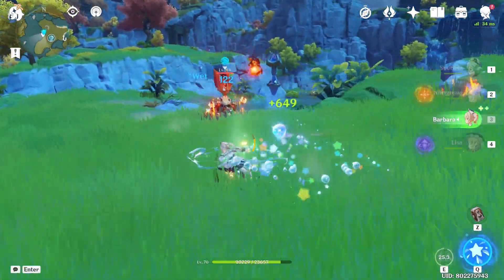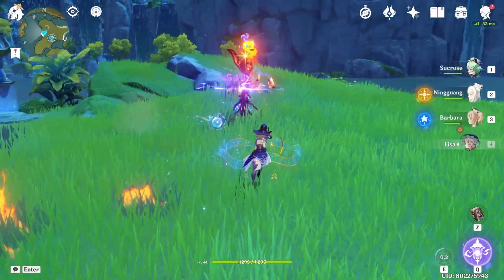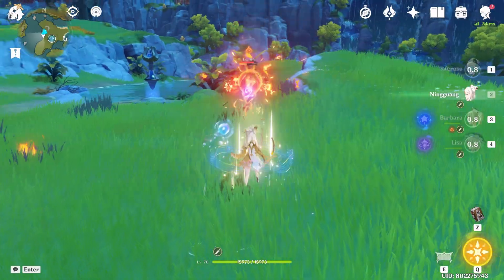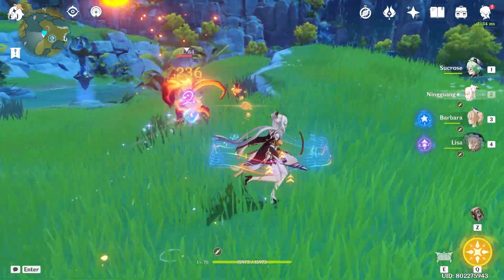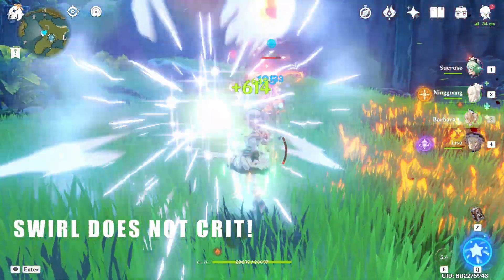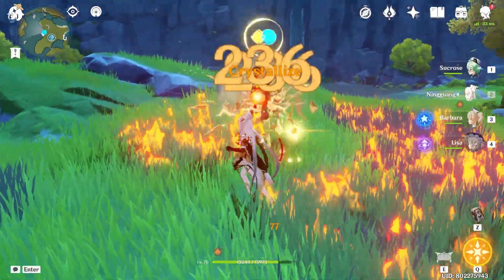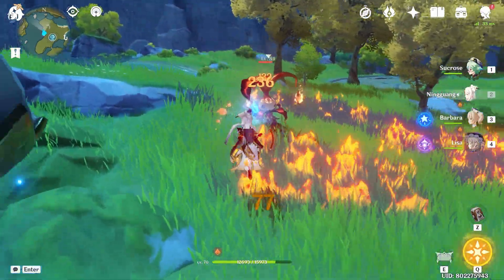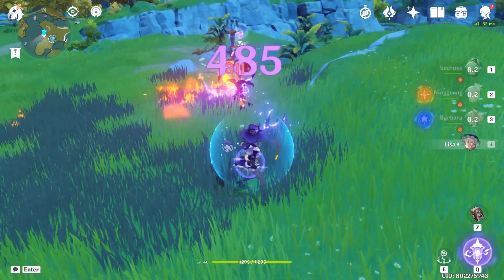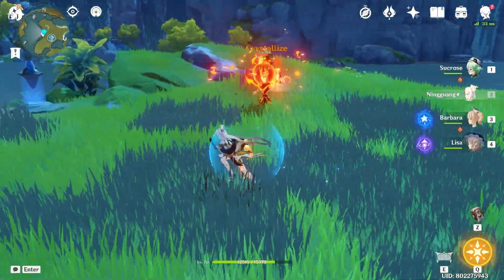We have different reactions for Anemo, Geo, and Dendro. For Anemo, when it meets Pyro, Hydro, Cryo, or Electro, it produces Swirl. Depending on the Swirl element, it can also produce other reactions. As I've mentioned before, this reaction is not affected by crit, and you deal more when you have more attack and more affected monsters. Next is Crystallization, which is produced when Geo meets Pyro, Hydro, Cryo, or Electro. You'll see crystals on where the reaction occurred, and you'll have a shield based on what element is affected when you pick the crystal up.